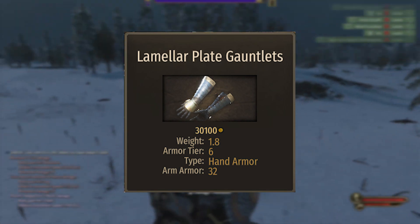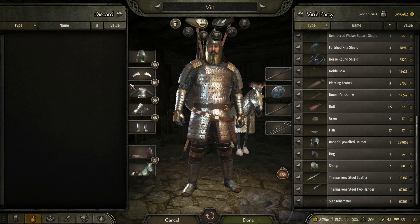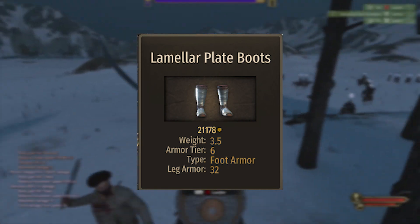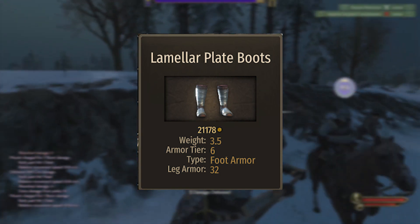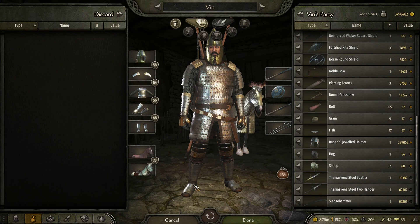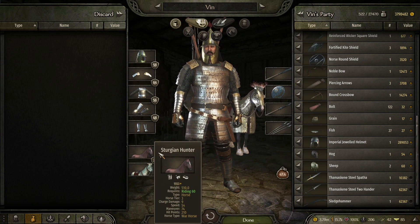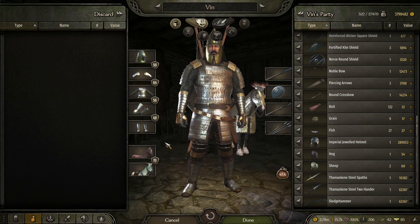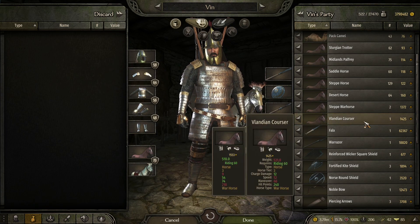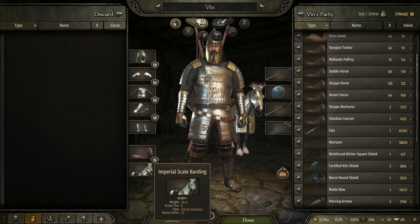Moving on to the leg armor, the best boots are going to be the lamela plate boots — the same set as the whole body armor except for the head. Similar to the gauntlets, you can buy them in the markets in almost all imperial territories. They provide 32 leg armor and are armor tier 6. The hardest items to get overall are the pole arm, which is fairly expensive, and the helmets, which will cost you an arm and a leg. As for horses — since this is an armor guide I won't go into detail — but the best horse in my opinion is the Sturgeon hunter, with the Valandian cruiser following right behind it.